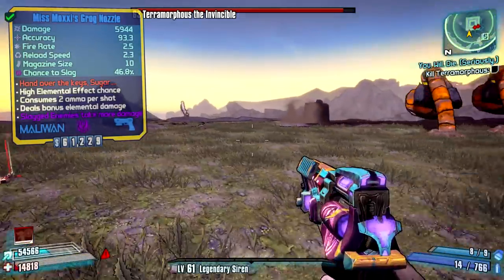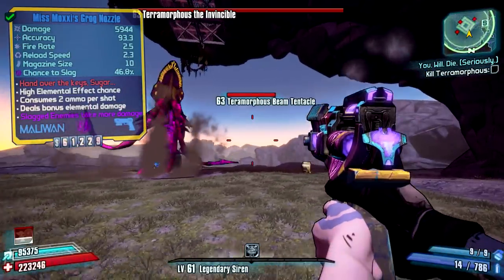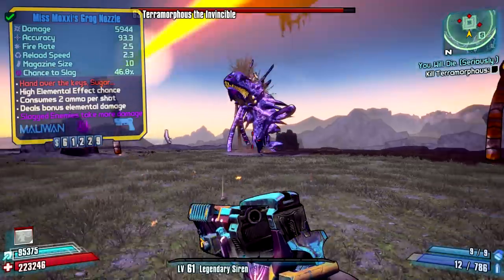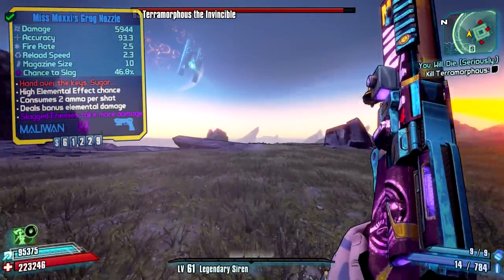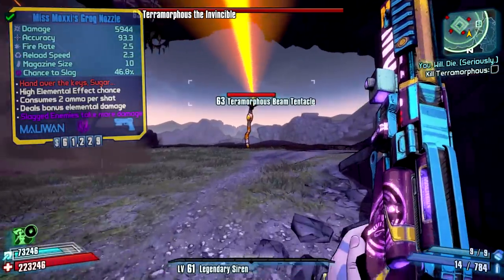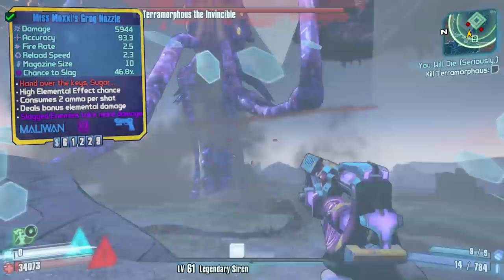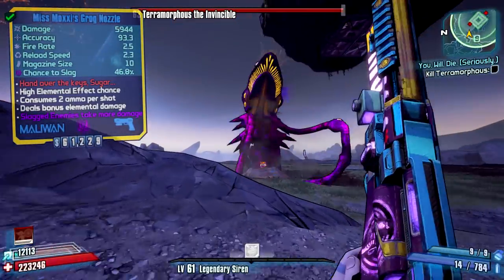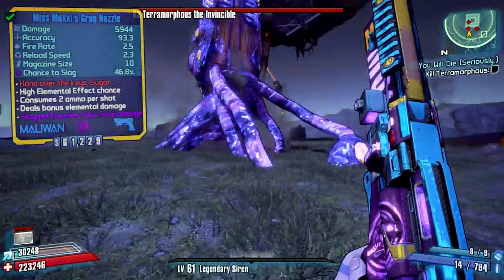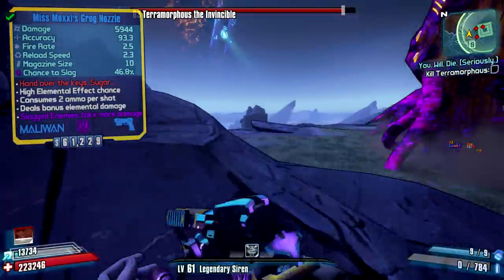As you can see right here, I'm at Teramorphous Peak. I'm showing you exactly what you can do with this — one Phase Lock and it heals me right away in a split second. You can't even see the health bar go up because it heals you so fast. It's a really good weapon for raid bosses, and also a very good weapon just like the Ruby for farming runs or getting from one place to another using the Siren with the Breakneck Banshee class mod and the Rough Rider shield.